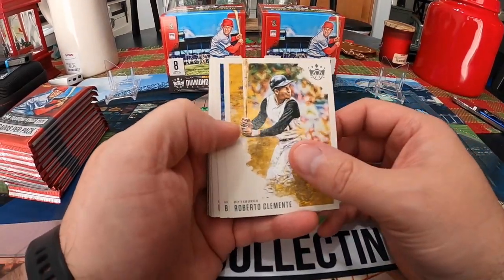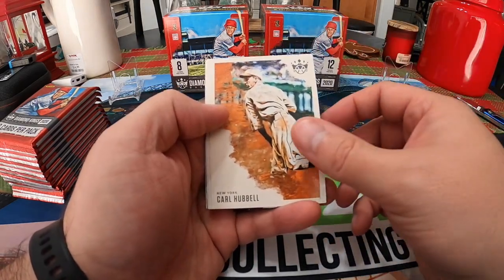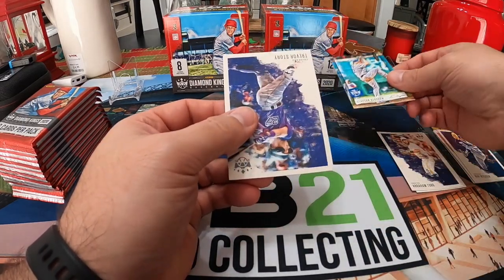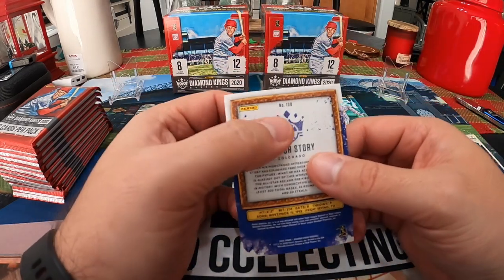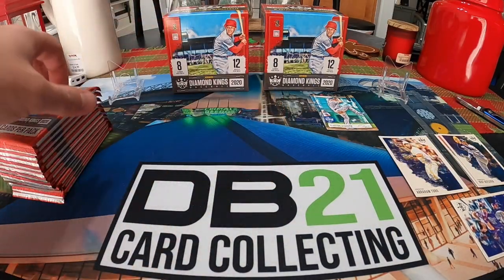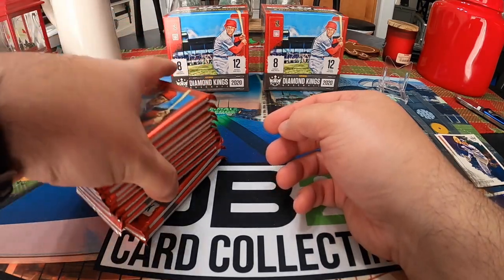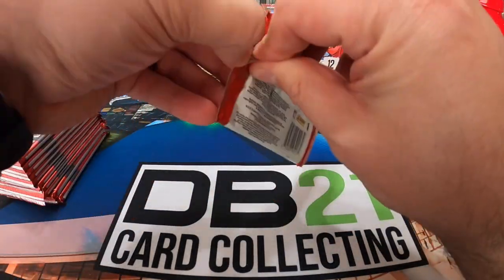Here we go — we got Roberto Clemente, Brian Abreu, Dom DiMaggio, Carl Hubbell, Bert Blyleven, Abraham Toro, a Clayton Kershaw DK Originals, and then here's the short print 138, so this is considered a short print base. Those two packs look like they're slightly thicker than the other ones, so we'll save those for the end just in case both the hits are in those.